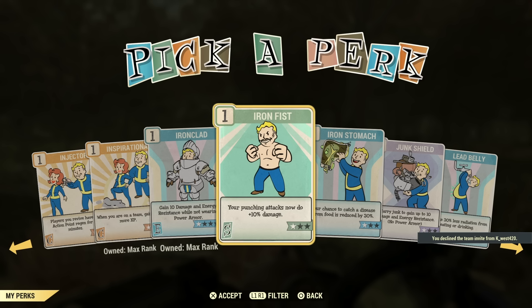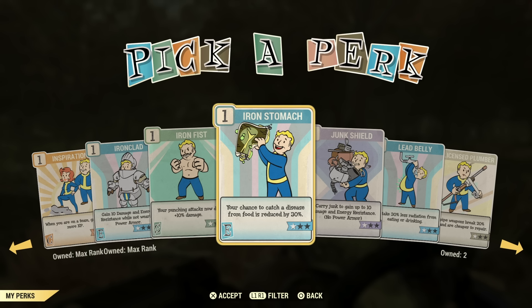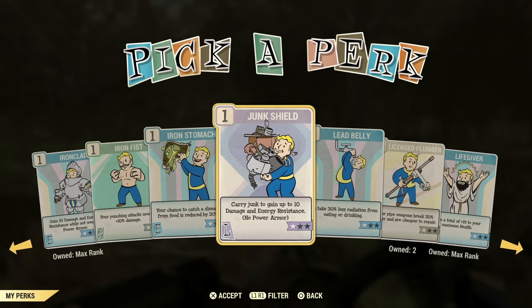Iron Fist — are you really going to go around punching stuff? I doubt it. I wouldn't use this perk. Iron Stomach is another perk I wouldn't use — just make or buy disease cures or antibiotics. There are also buffs on armor that'll help you stop catching diseases.